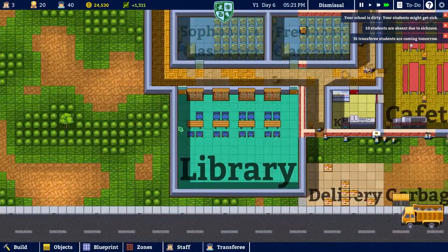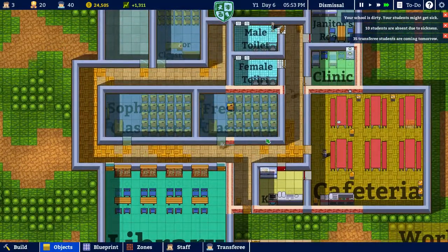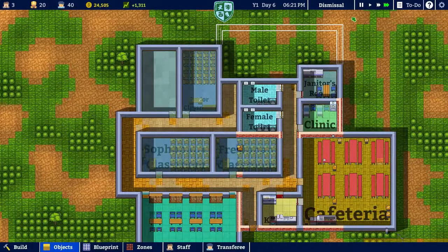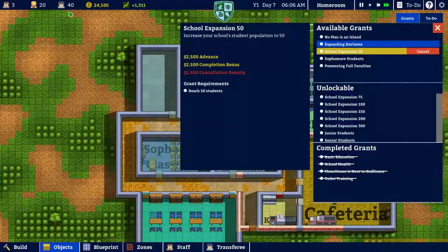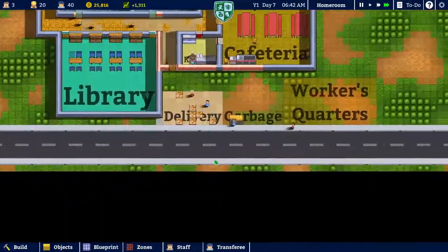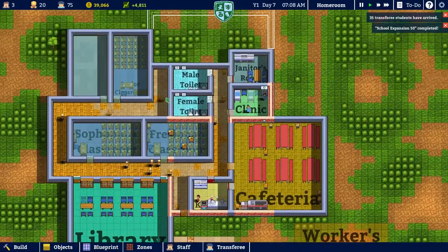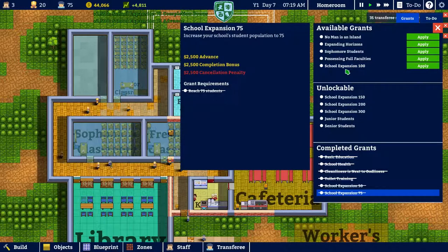35 transferees are coming tomorrow and I do not have a chair — I forgot that I took that out. We're doing pretty well here. I think we should be completing that quest: school expansion to 50, tomorrow, because we'll have reached 50. We're going to be up to — there we go, just took them a little bit to get there — we do now have 75. We could finish this right off the bat. Let's go ahead and apply for that — got that taken care of.